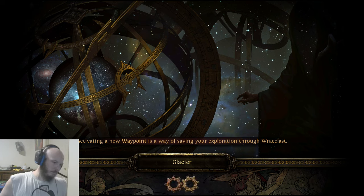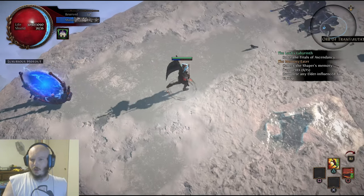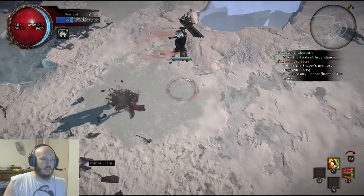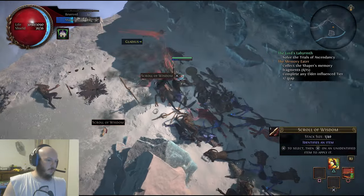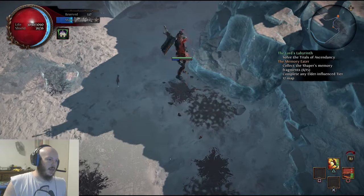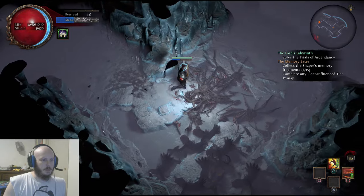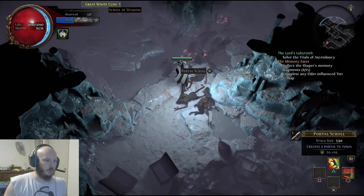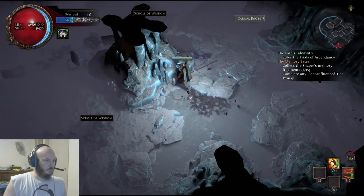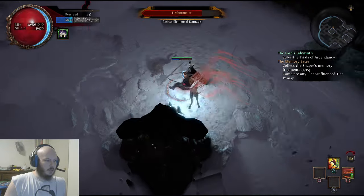Essentially, after you get all that done, as long as your atlas completion is at 100% or higher, you're guaranteed to receive a Glacier map while you're running this. I'm going to go and kill these mobs and see if I can get any more Glacier maps — I did get one Glacier map while running this, let's see if we can get any more.